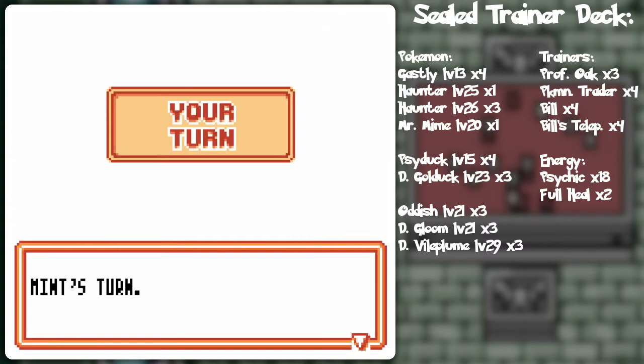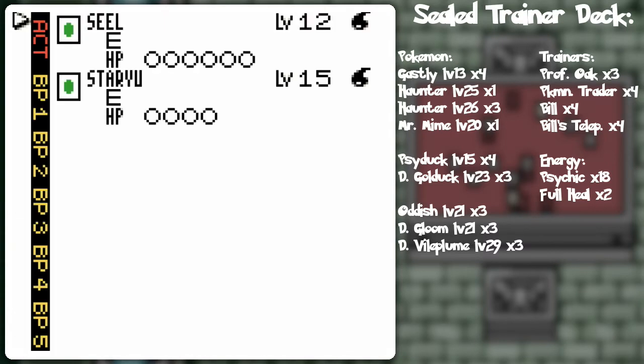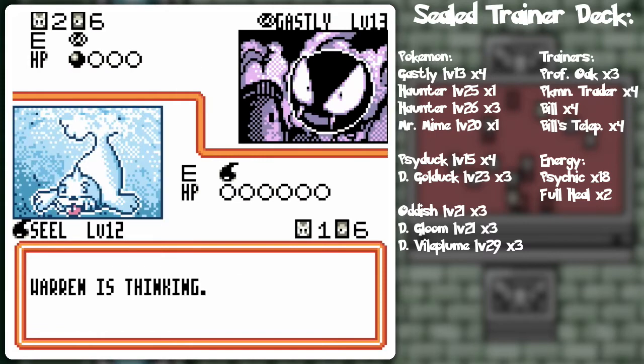It could be a pretty nice uphill battle here. It should be decent — that will prevent me from using trainer cards, yeah. So I'm just gonna go ahead and do a little bit of a headbutt onto that Ghastly and call it a turn. Oh, I forgot to check what he had on the bench.